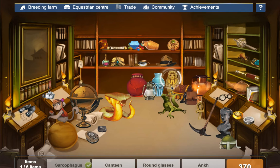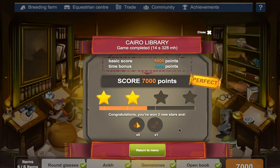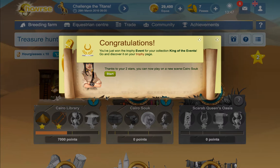Okay, we've had enough practice of this before. Sarcophagus, canteen, round glasses, mannequin, gemstones, open book, open book, open book — this one, yay! Okay, awesome, perfect, that's what we wanted. Quite a good time with that as well.